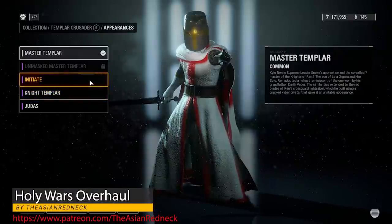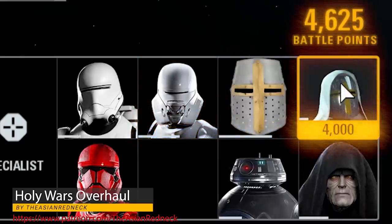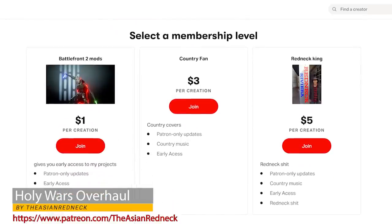The Holy Wars Overhaul also features a custom loading screen, new skins for Kylo Ren, a replacement for Captain Phasma, custom hero portrait, star cards, and custom text. The Asian Redneck has a Patreon y'all should definitely check out as well.